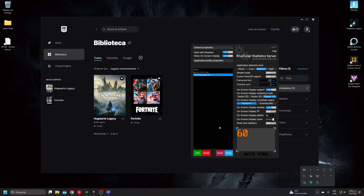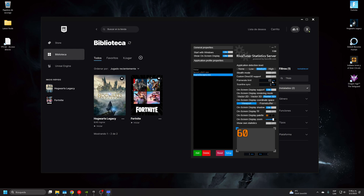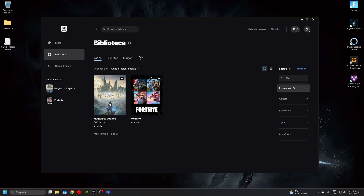RivaTuner is part of MSI Afterburner. I use it to monitor my FPS. I went to the game's library, added the executable, and set the frame limit to 100. There are other ways to limit the frame rate, but RivaTuner gives the best results from what I've seen — and from reading blogs and watching other people's videos, everyone agrees that RivaTuner is the best way to limit FPS.